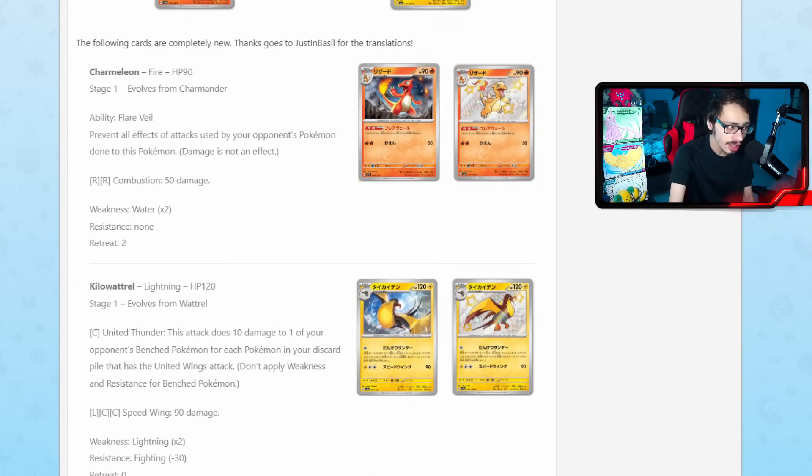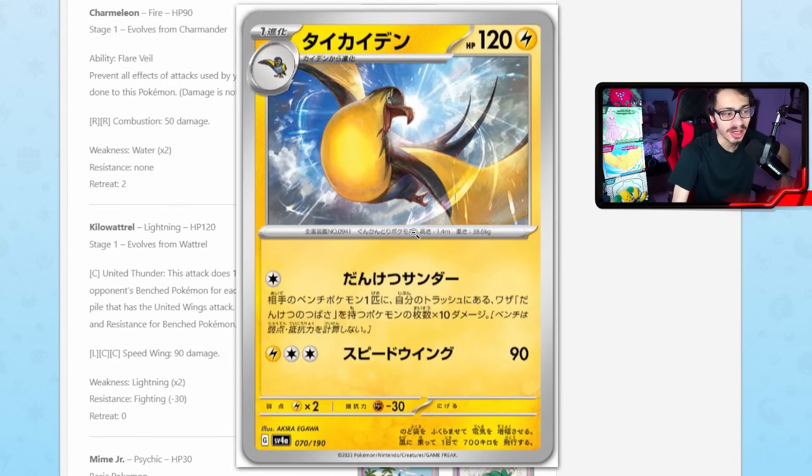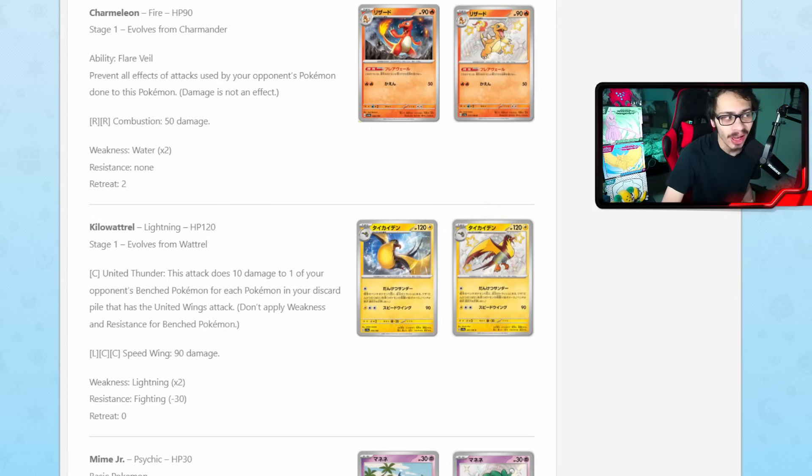We did get another upgrade to United Wings, but we didn't get a brand new United Wings attacker. We got a Pokémon that does United Wings-style attacks but doesn't do damage the same way. It's got United Thunder. Kilowattrel is a Stage 1 Pokémon that evolves from Wattrel — already a United Wings user — and it has the attack United Thunder, which for a single colorless energy does 10 damage to one of your opponent's bench Pokémon for each Pokémon in your discard pile that has the United Wings attack. I was waiting to see if we'd get another United Wings-style card. United Wings is a really fun deck, but it really does rely on hitting for weakness with Murkrow a lot of the time because your damage output is a little flimsy. Now sniping the bench breaks that rule.